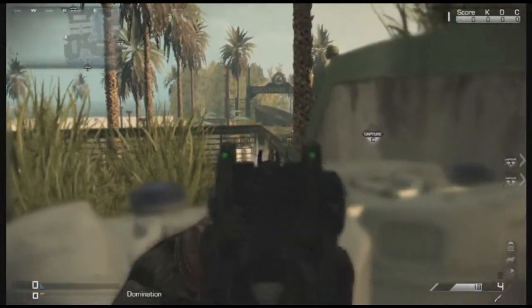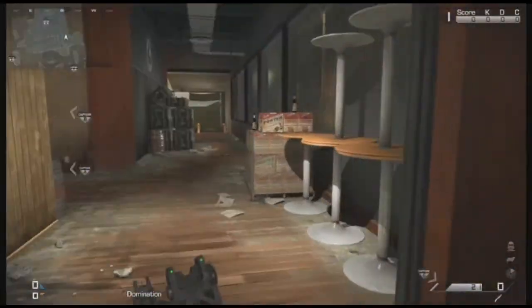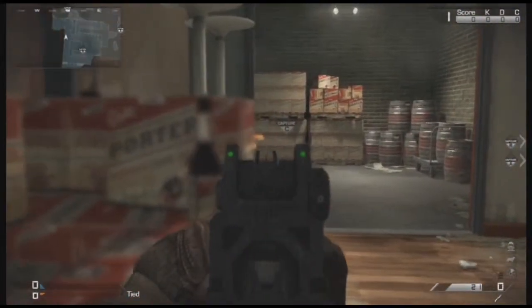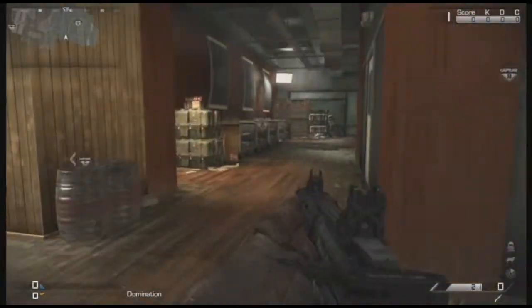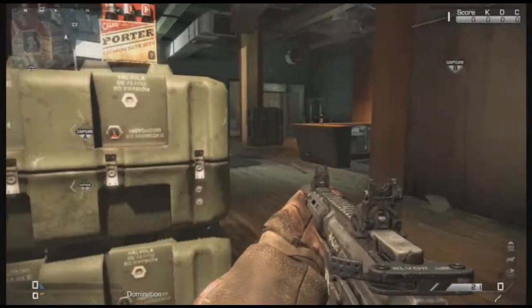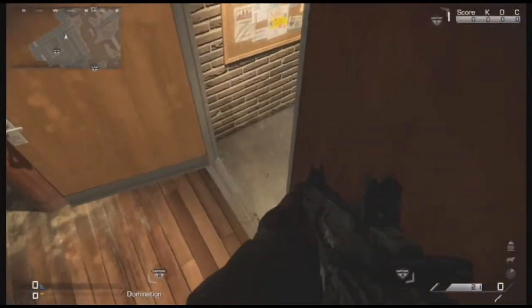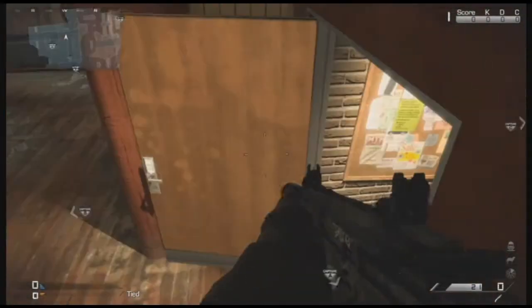Moving on to the bar area. Right here, if the map is blown up, it's kind of diagonal, so you can sit behind this box and kill a whole bunch of people. This spot is mostly for 1v1s, but you can sit up here, and if you have radar on and know someone's coming through, they might think you're back there — but instead you'll be on top, and that's a pretty easy kill.